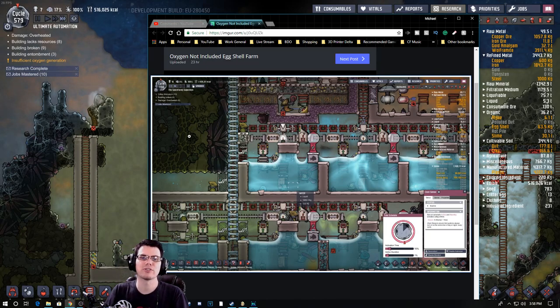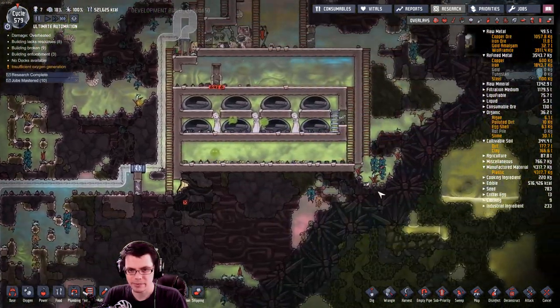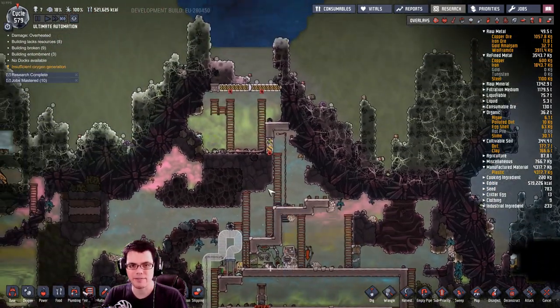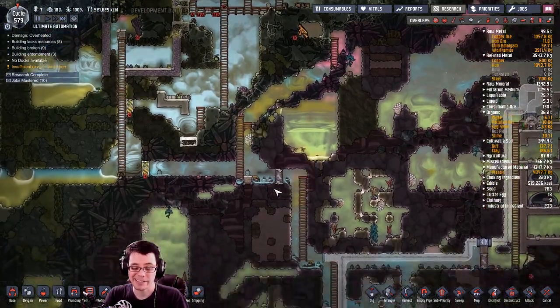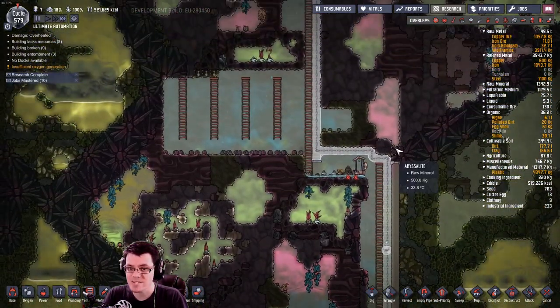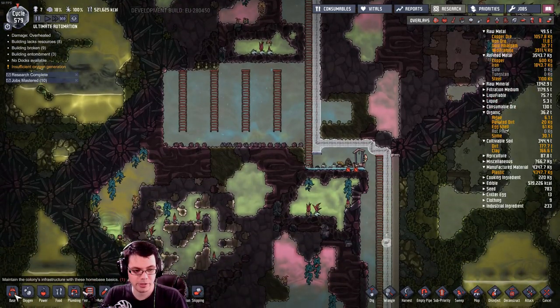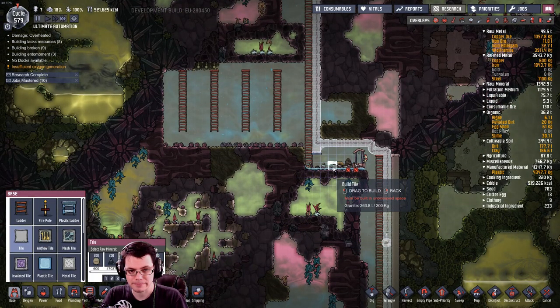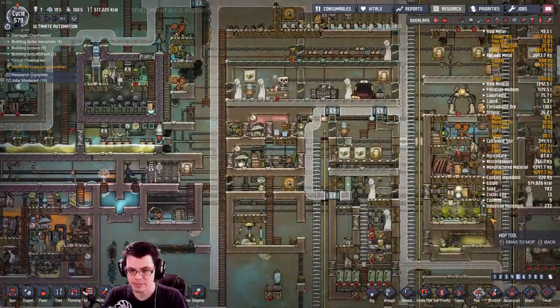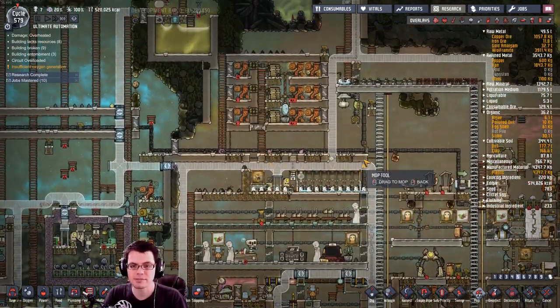It's like 1,150. My gosh. I was thinking maybe I'll never get this base organized, but you know what? If I have a thousand cycles, I might get that far. All I know is this stupid water just keeps dripping all over my base — stop it! I keep mopping up the same areas like 15 times, stressing out my dupes. Stressing me out.